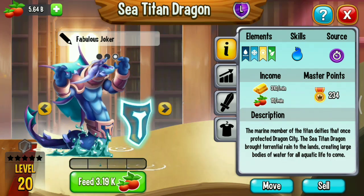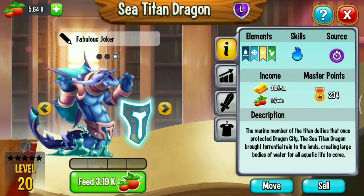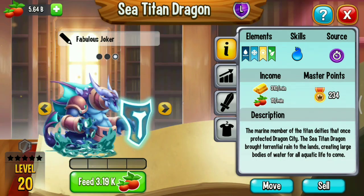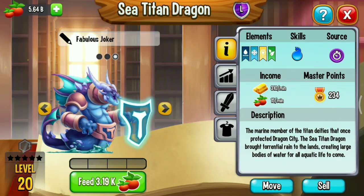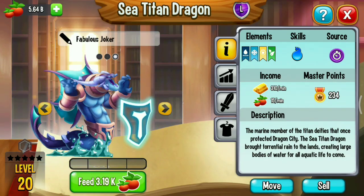I'm gonna use a legendary sea titan dragon. This sea titan dragon has four elements: water, ice, light, and natural. The sea titan dragon has level 2 to level 20, but I will level up this dragon to level 40.